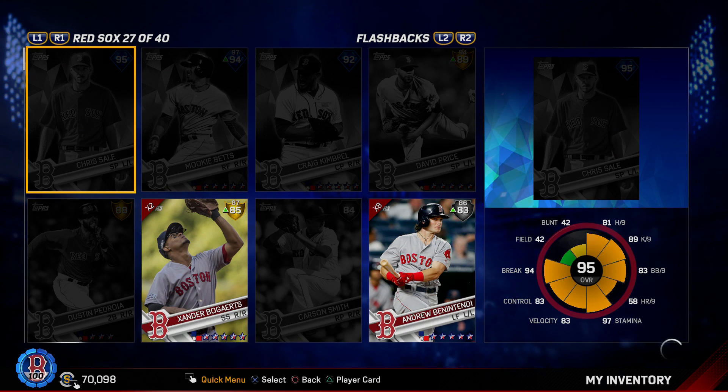I think Verlander won the MVP that year instead, but Ellsbury hit 30 home runs and was a 30-30 guy that year — just an absolutely outstanding season. The servers right now are going really crappy, like always with MLB 17 The Show.